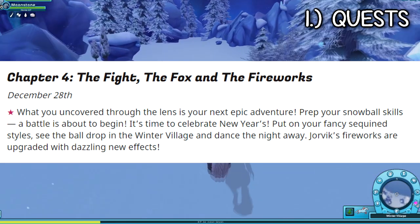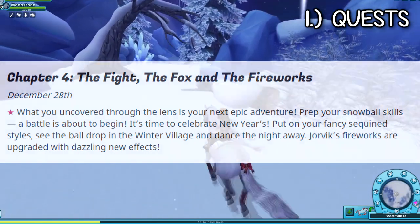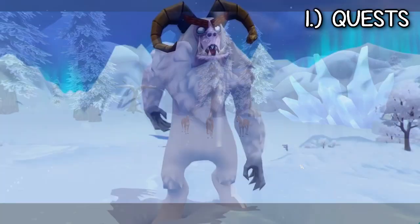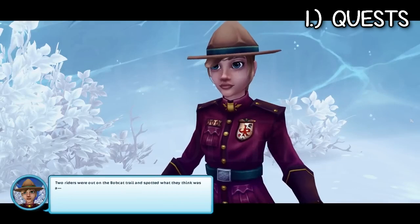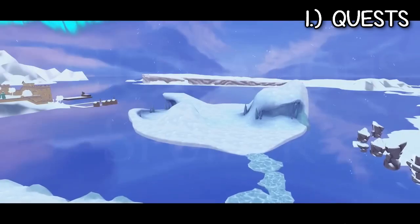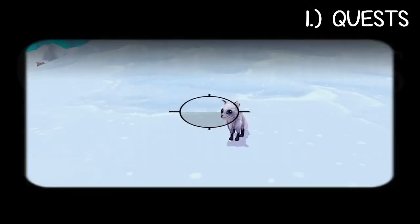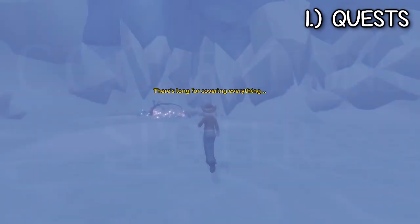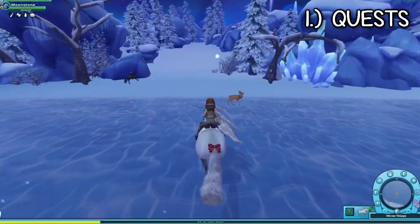The week after the intro quest, we'll get the full quest line. Star Stable said: 'What you uncovered through the lens is your next epic adventure — prep your snowball skills, a battle is about to begin.' There are some spoilers ahead: it looks like we're going to see a yeti and have a snowball fight with it. I'm hoping we get at least around 20 winter tokens throughout all of the quests, and I also hope we get some activity as a replacement to the blizzard where we can still earn tokens.